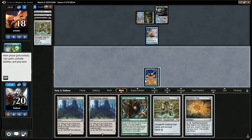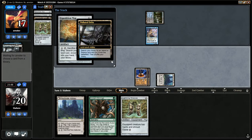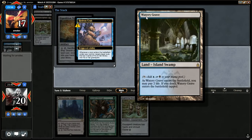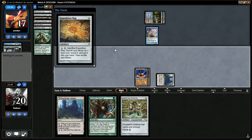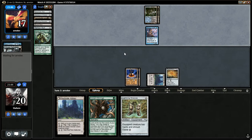I think I'm going to play Westfell Abbey and then Map, in case he has another Spell Pierce. He might Spell Pierce it just to make me pay for it. He cracks his Polluted Delta, gets another Watery Grave. Hedron Crab doing work. Looks like Map's going to resolve. Pass the turn. I don't really want to crack my map here, but maybe I should to get a Forest.